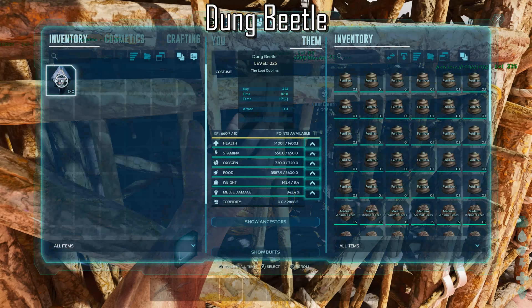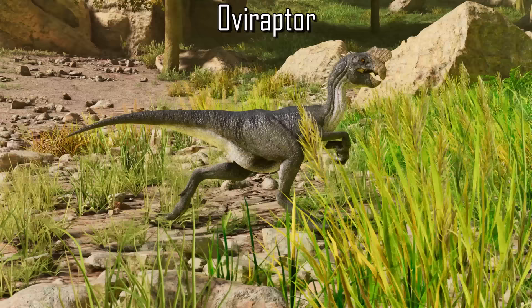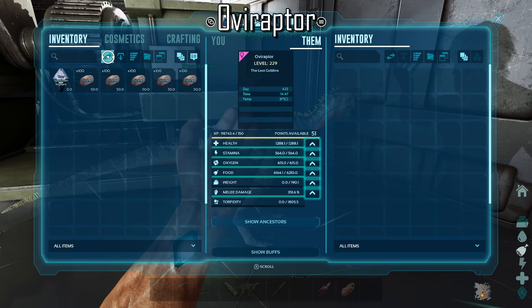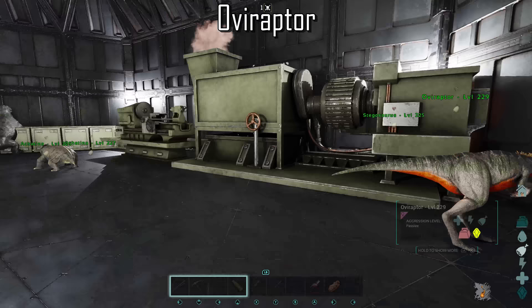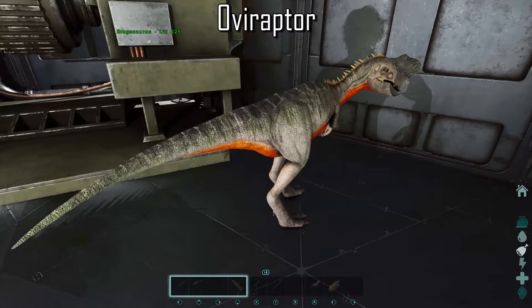This leads us on perfectly to the next creature, which is going to be the Oviraptor — another great addition to any base or farm. One ability includes boosting egg production. What you'll want to do is fill up your Oviraptor with something heavy like stone to the point that they can't move, then access the radial menu and enable wandering. This will boost the egg production of any nearby female tame creatures. Any affected creatures will have an egg symbol next to their name. And just like the Dung Beetle, the Oviraptor now has a new feature where it will automatically pick up fertilized and non-fertilized eggs in the area.